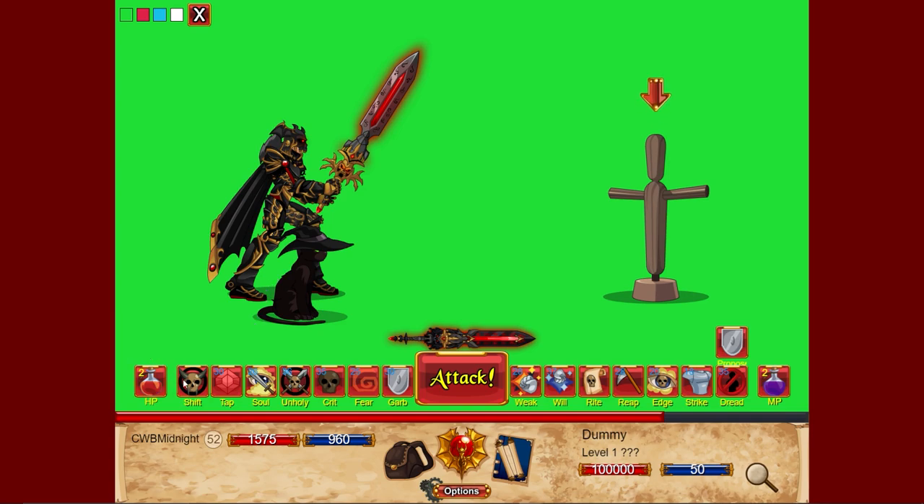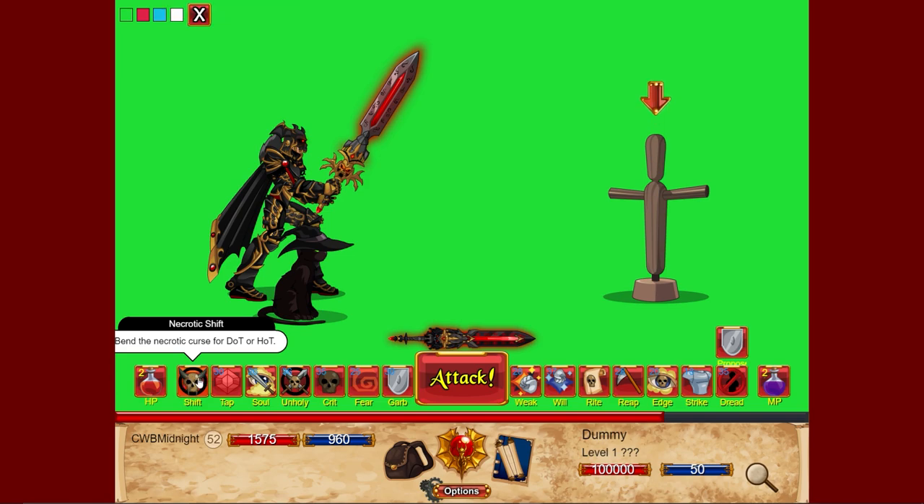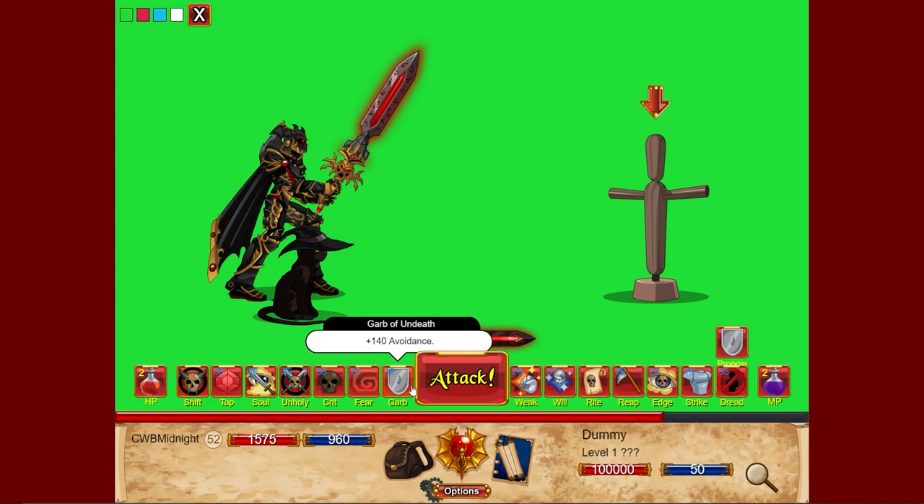One thing that confuses me is why we still have this other toggle. This used to be the switch for either damage or healing over time, so I guess it's still in play — you can get extra damage every time or heal every time.